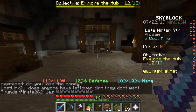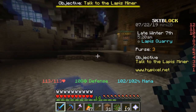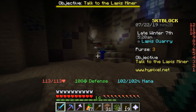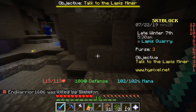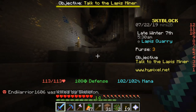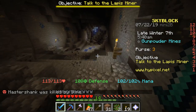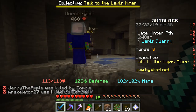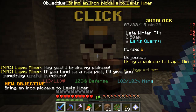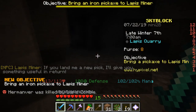I don't have any money with me so it's no problem if I die. Let's go find the lapis miner and try not to get killed by all the zombies. This is the way in, all the way from the normal mines. You go down here to the lapis mines, so the lapis miner should be somewhere down here. Here he is! He says: 'I broke my pickaxe — if you lend me a new pick, I'll give you something useful in return. Bring an iron pickaxe to the lapis miner.'